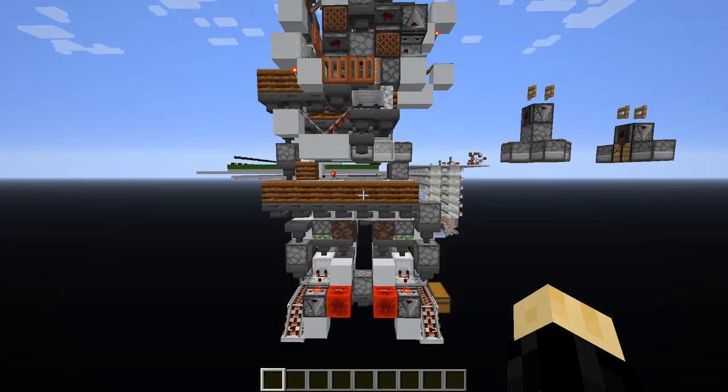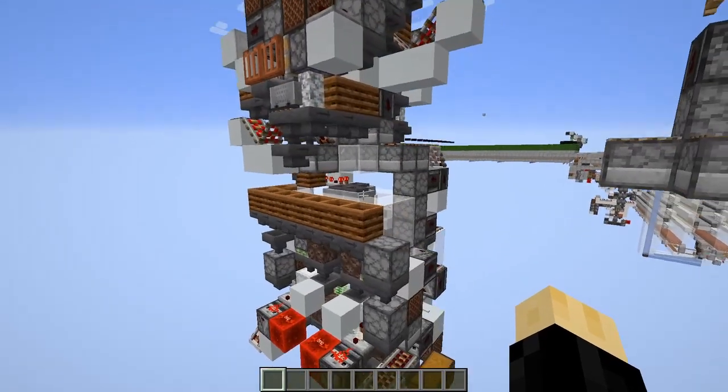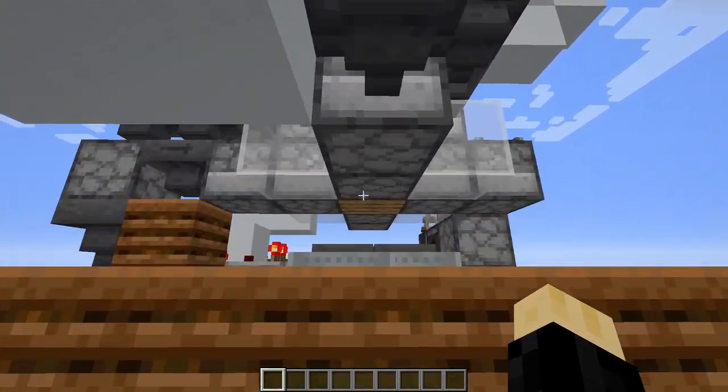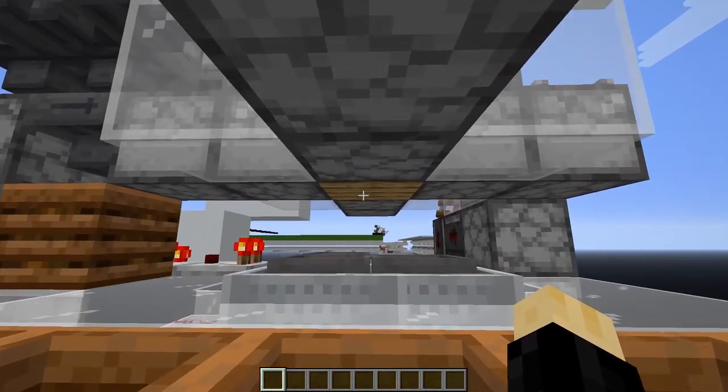Something I should definitely mention about this design is that it's highly directional. It's also very dependent on the way in which you place these hopper carts. We actually use directional update order in order to control which item is sent to which slot of the crafting table.